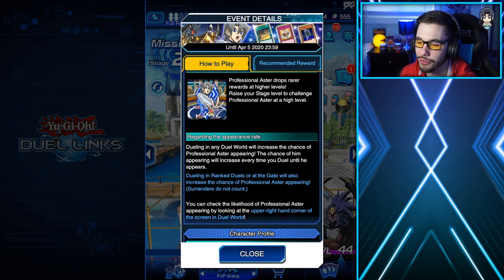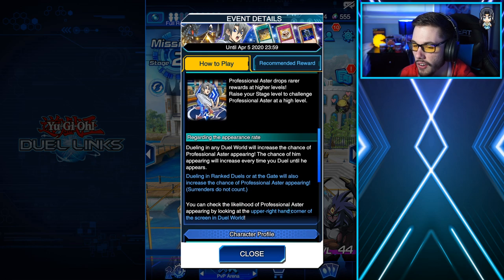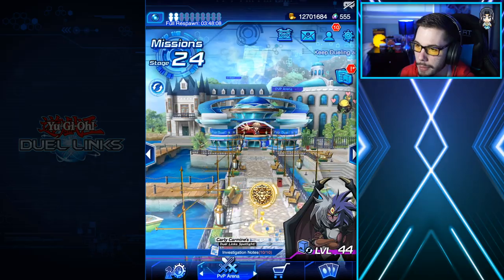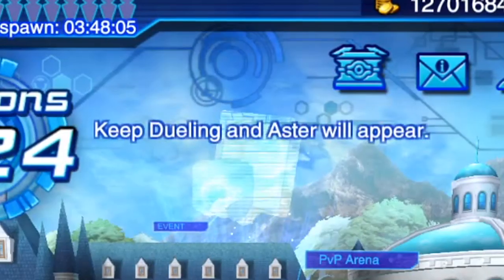You do not have to waste duel orbs, which is really nice. You can also check the likelihood of Professional Aster appearing by looking at the upper right corner of the screen in Duel World — it'll pop up somewhere around here. Keep dueling and Aster will appear, which is pretty cool.